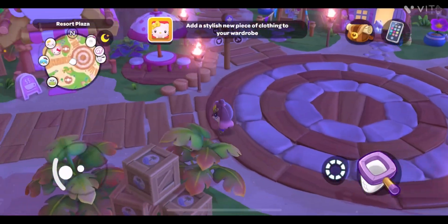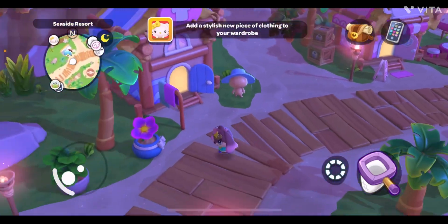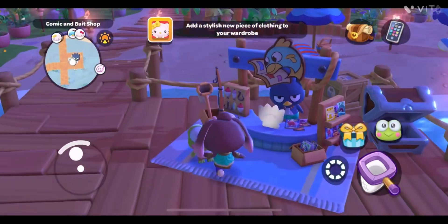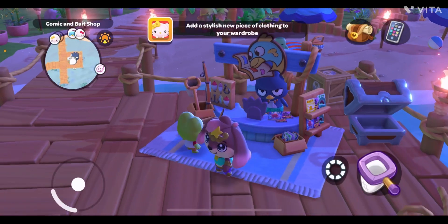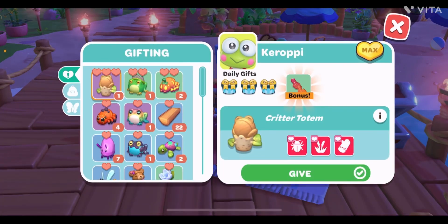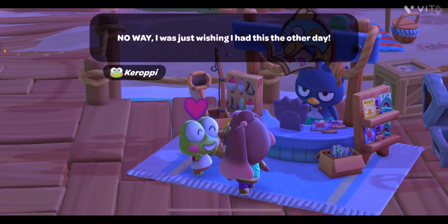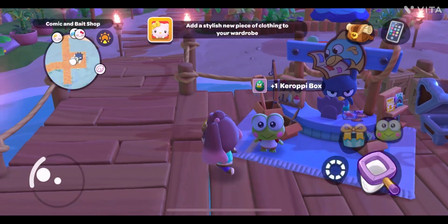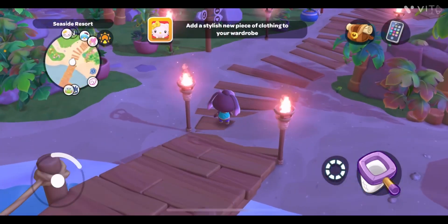Keroppi usually lives and hangs around in Jungle Spooky Island. He usually hangs around with bags. Let's gift him a three-star gift — it's right here. We'll give it to him and he likes it. His level is also maxed so I get a Keroppi box with multiple gifts from him.